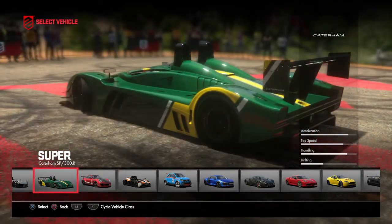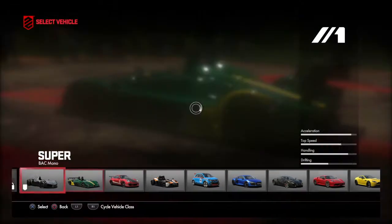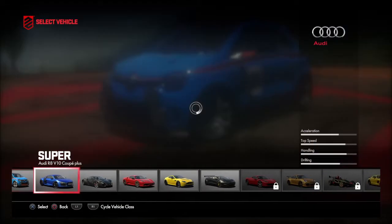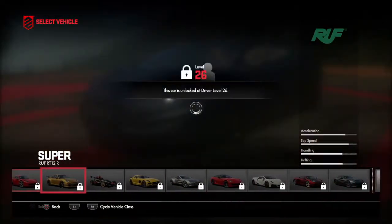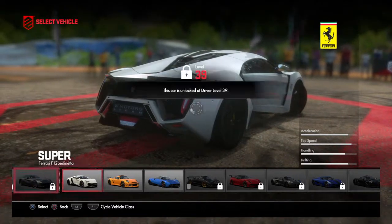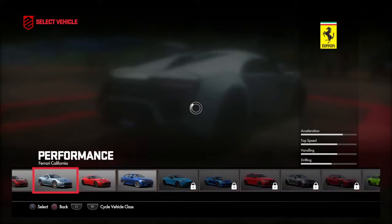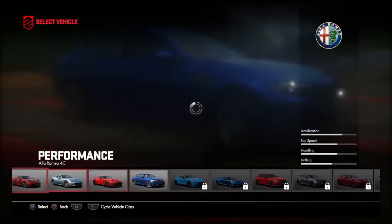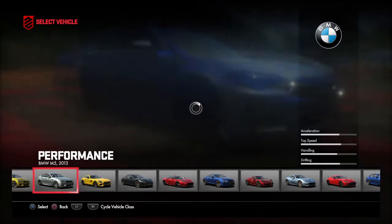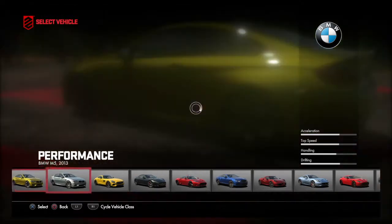I've been given the Caterham SP300R, I've been given the Bac Mono, the Renault Twin One concept. I've also got the W Motors Lykan Hypersport, and there were another two cars I wanted to show you — the BMW M5 2013 and the BMW M4.